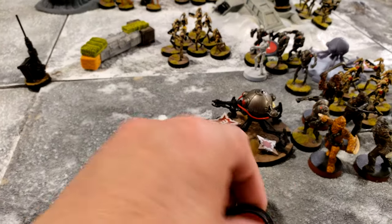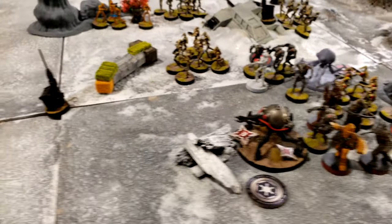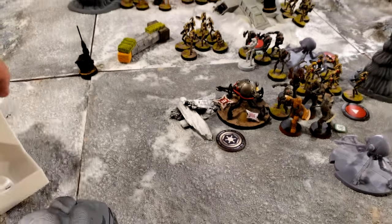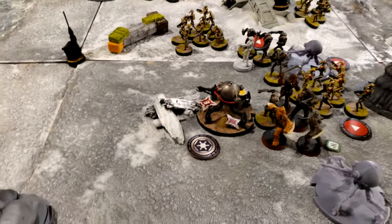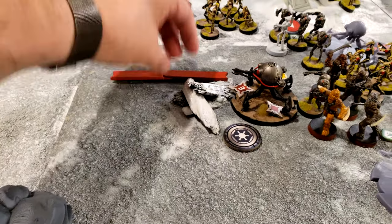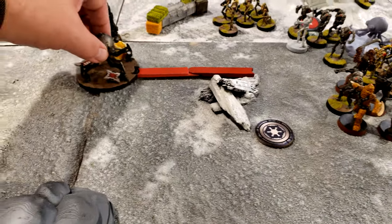The flame spider is going to roll due to its damage — scoring a blank, so it only gets one action and won't be doing much. It's just going to move forward. Maybe it'll survive the onslaught.